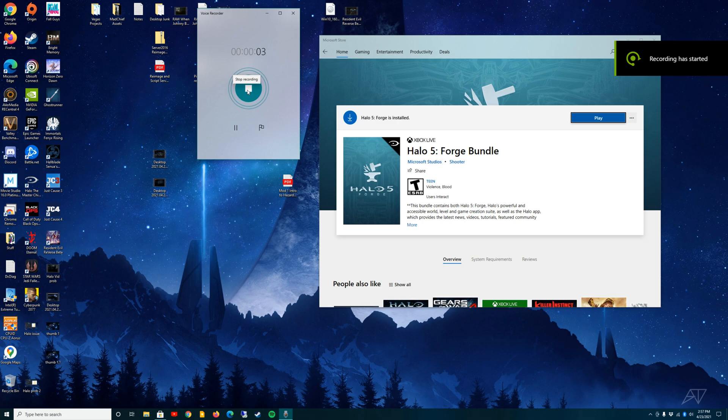Hey guys, this is the Mad Chief here. I'm going to be going over Halo 5 Forge for Windows 10 today. This is the Halo 5 multiplayer experience built for the Windows 10 operating system. It's a Windows Store app, so you can't use it on other Windows operating systems. It was meant essentially for building Forge maps on PC, which you can then access in the Xbox ecosystem. You also have the ability to play custom games, and the great thing is it's free.